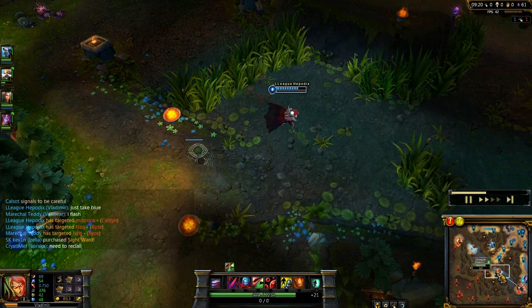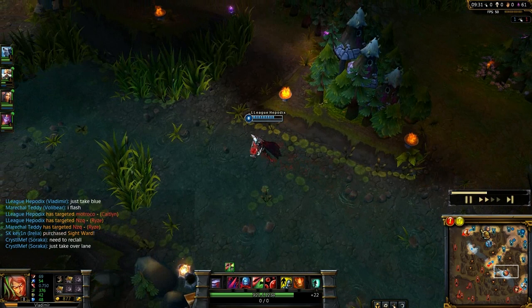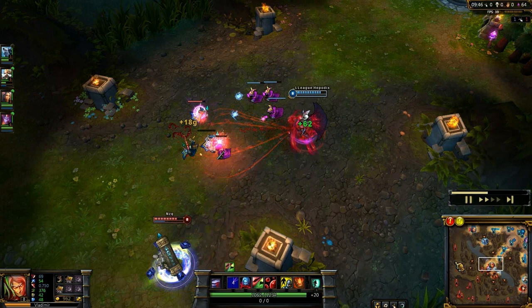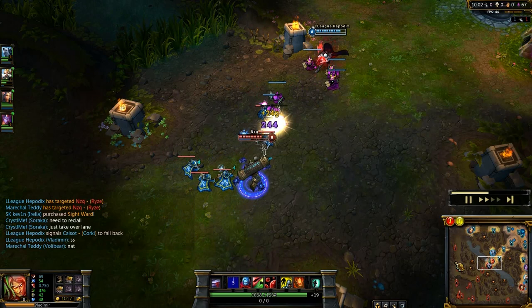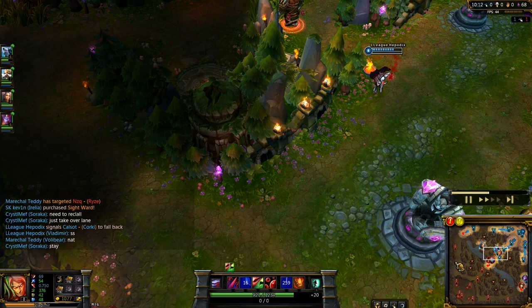I'm going for bot lane again, but seeing Nautilus heading there as well, I decide it's not going to be worth it and head back to mid lane. Nautilus tries to gank mid — I can see him in the right brush when I place my ward. I'm playing more safely now, positioning myself to the left so he can't Dredge Line me easily, and staying between the minions. There are Nautilus and Kayle coming — I flash through the wall, avoiding the gank. At that point I didn't notice Kayle, so I had to flash over the wall, which was quite effective.